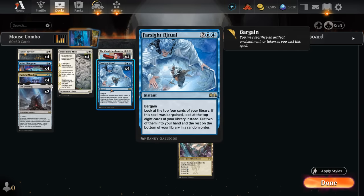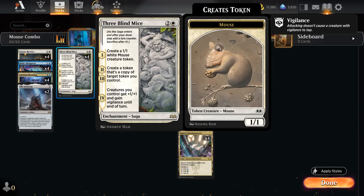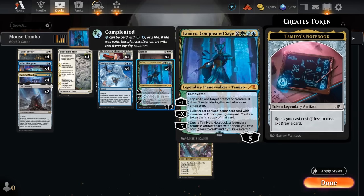Farsight Ritual is a perfect fit for the strategy and something we can play at instant speed to find our missing combo pieces. Once we have Three Blind Mice in the graveyard, we play Taminao, which we can do as early as turn four thanks to the Completed ability. We only really need three loyalty on Taminao to use the minus-three ability, exiling a target non-land permanent card with mana value X from our graveyard and creating a token that's a copy of that card.